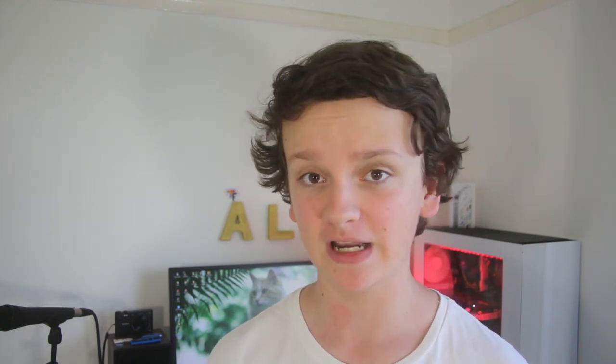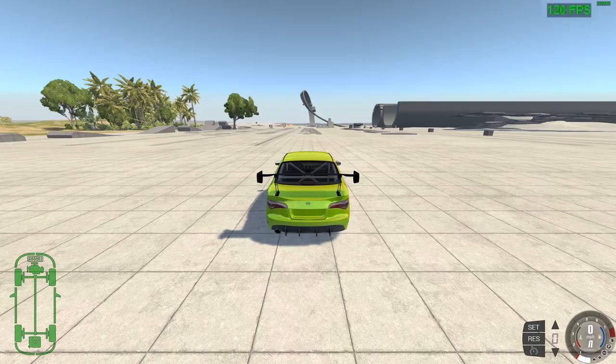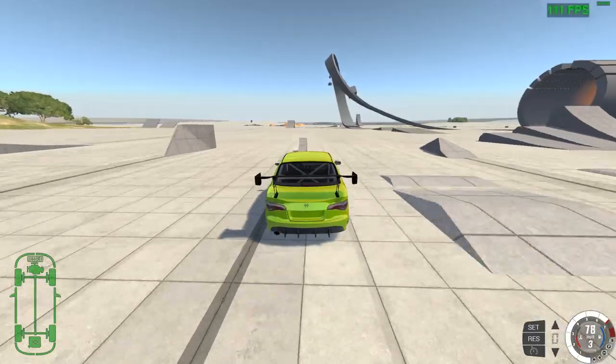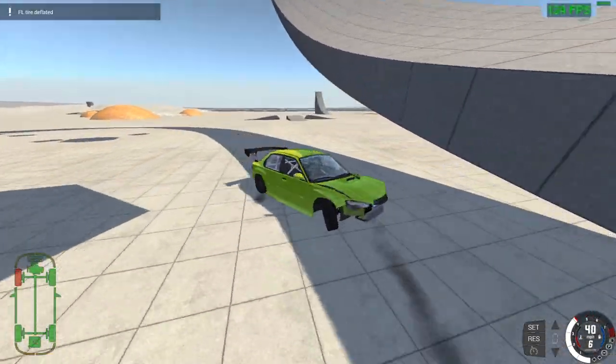The next game isn't very popular — it's called BMNG Drive. It's one of my favorite games, so I thought I'd include it. This is playing at medium to high settings with anti-aliasing and anisotropic filtering. The minimum frames per second I got is 58, the maximum is 211, and the overall average frame rate based on a 10 minute recording is 86.